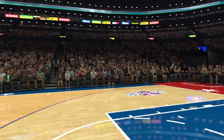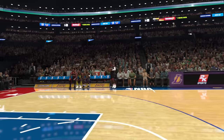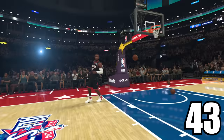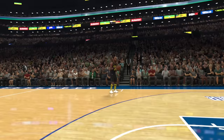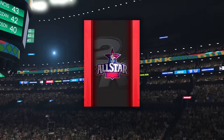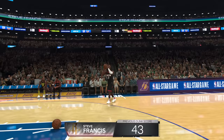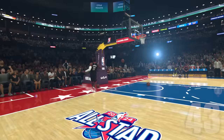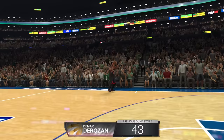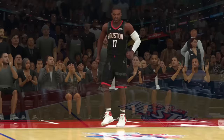Group 7: Jason Richardson with a 98 rating did a crazy magic trick dunk to score 40. Steve Francis with a 96 rating did a basic 360 to score 43. Daryl Griffith with a 95 rating did an alley-oop East Bay for only 37. DeRozan with a 95 rating did a self-alley-oop 360 to score 43, tying Francis. In the dunk-off, Francis copied DeRozan's self-alley-oop 360 and still scored 43, while DeRozan posed midair and got 41. Steve Francis moves on.